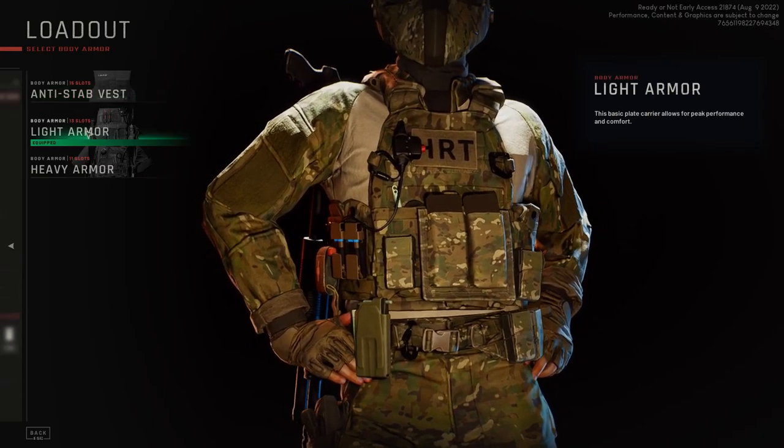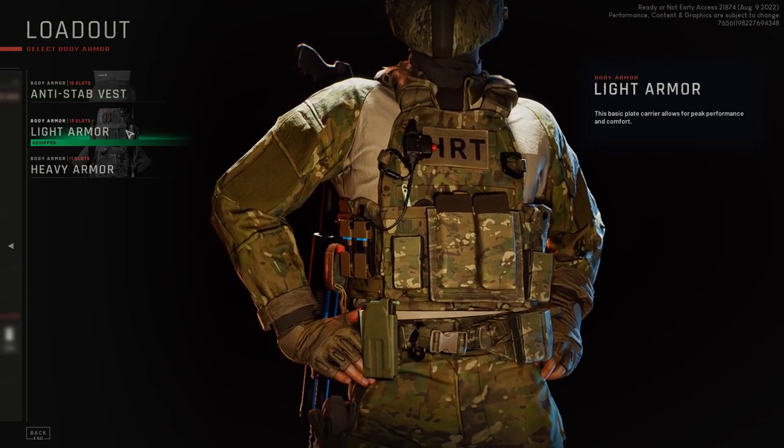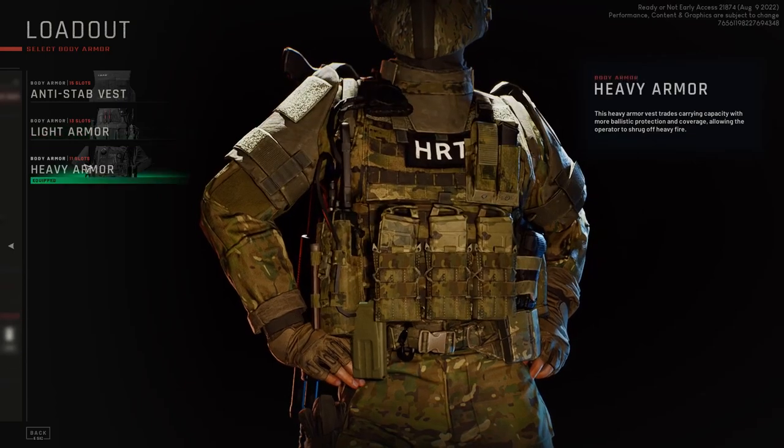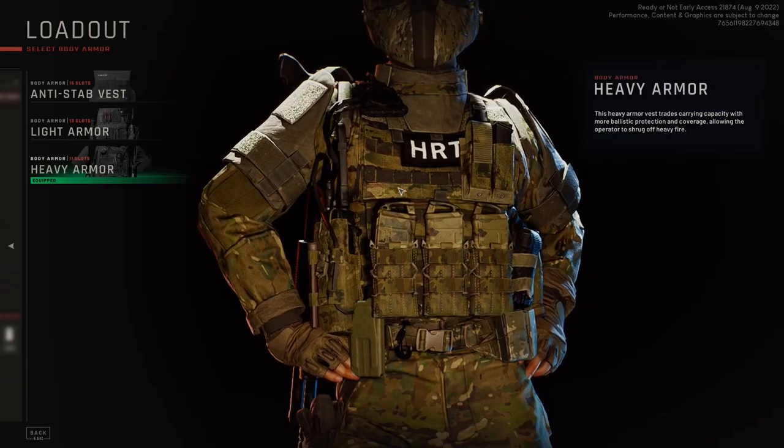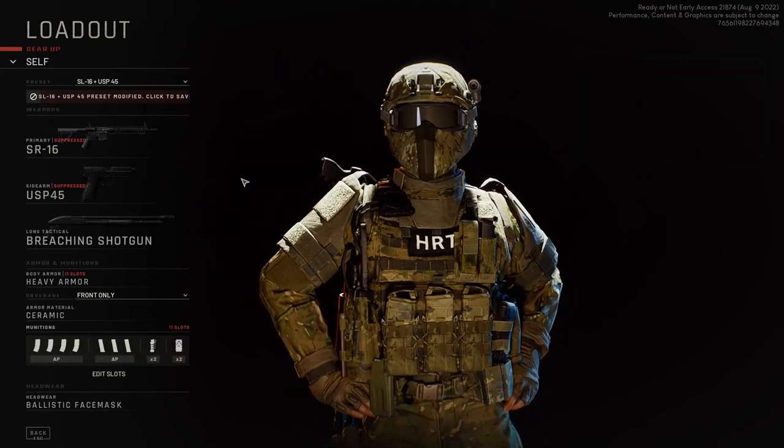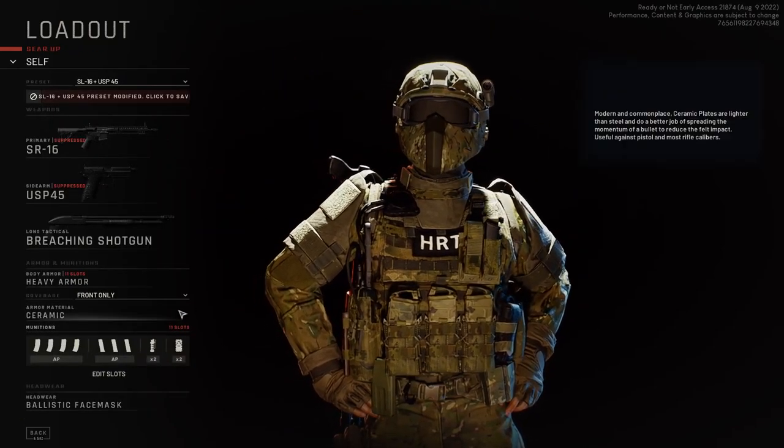The next one is light armor. It has 13 slots and offers some protection. What I always carry myself is the heavy armor, which offers the most protection and lets you carry the most plates.